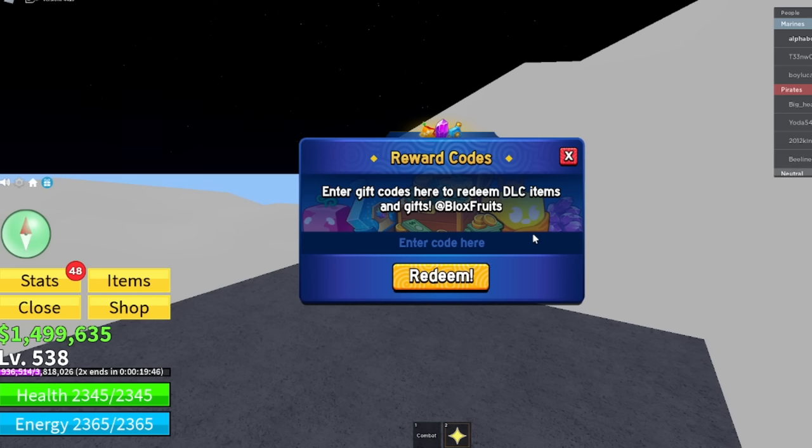Another code you can get is newtroll — N, E, W, T, R, O, L, L. It's already redeemed on my end but it still does work, so make sure you get it. We also have kit_reset — K, I, T, T, underscore, R, E, S, E, T. That's another working code; it gives you a stat reset, so do get it for yourself.